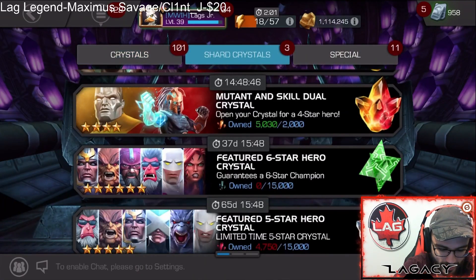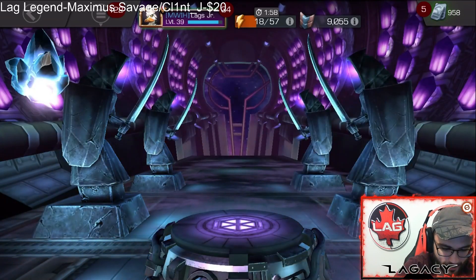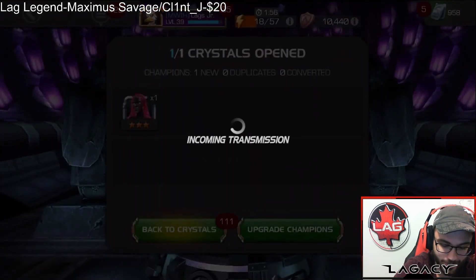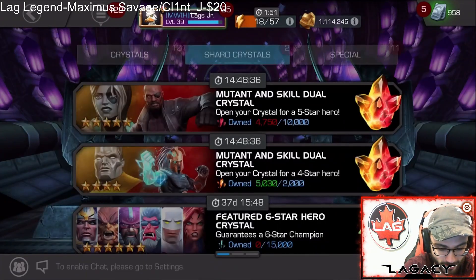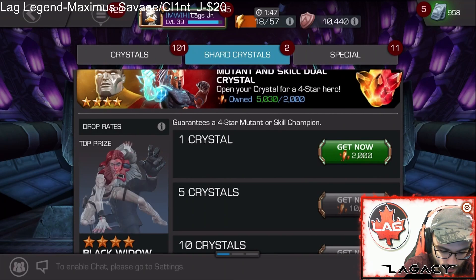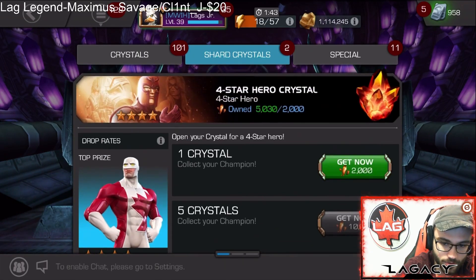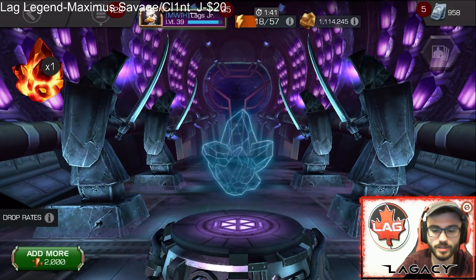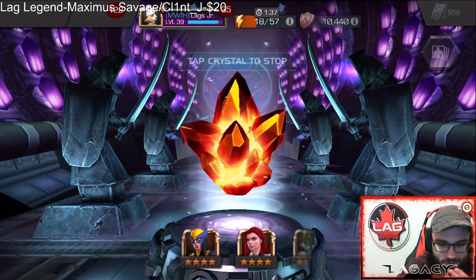All right, now let's pop this three-star real quick. There's not many three-stars I'm looking for. Actually, that's a pretty good three-star — that's a really good three-star. Now the question is do I go for a four-star mutant one? I don't think so. I think I'm gonna go basic here. We'll start with one basic and then see what chat's saying — you guys think I should go for a mutant and skill one?